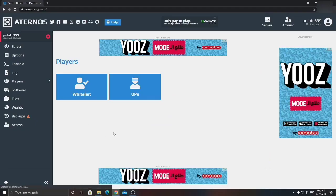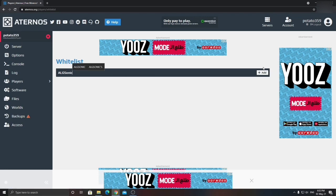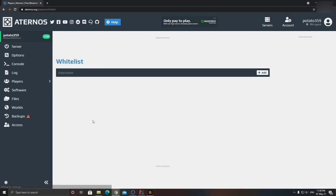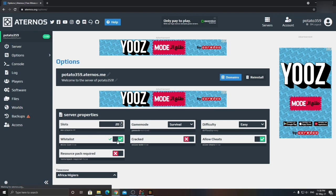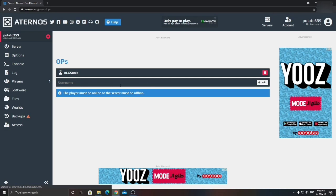Go to 'Players' over here. You can also ban players or whitelist them by clicking the Whitelist window. Put in a username — I'll put my name in and click Add. Now I'm whitelisted. Actually, the whitelist is not for banning people — it's for letting specific people in. Go to Options and turn it on, and only people on the whitelist will be able to join. It's like the reverse of banning — it lets a specific amount of people in.